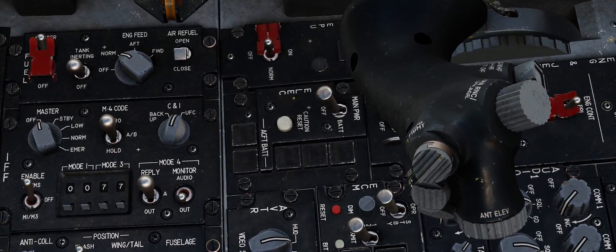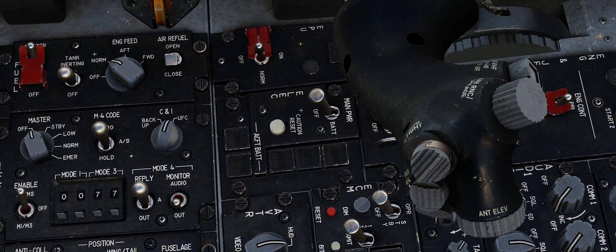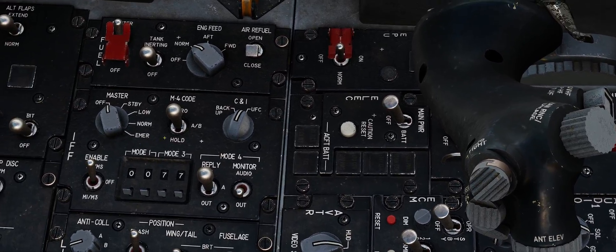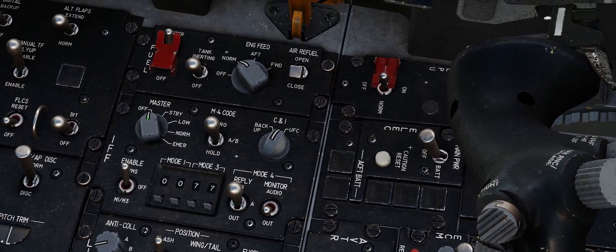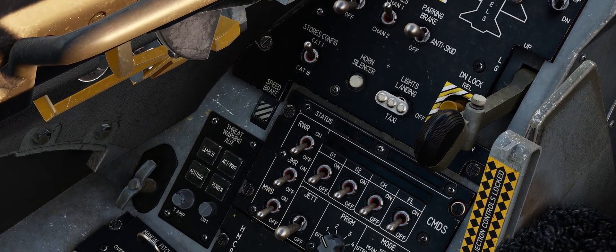Let's turn on the jet. So electrical panel — we're going to right click to switch all these switches. Right click is up, left click is down. Same with rotary knobs: right click to turn it right, left click to turn it left. And then regular buttons: just left click to press it, left click to press it again.